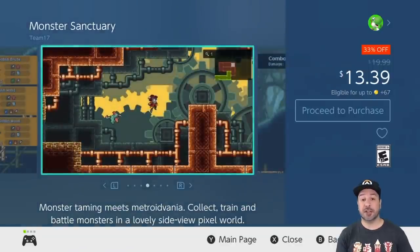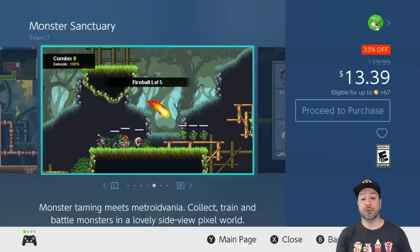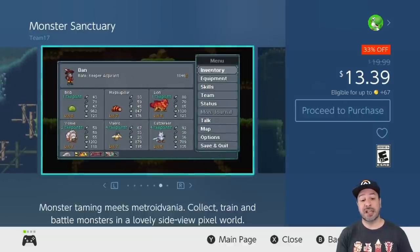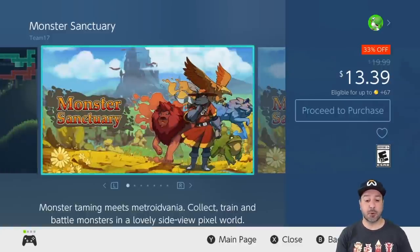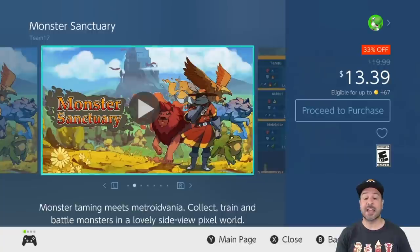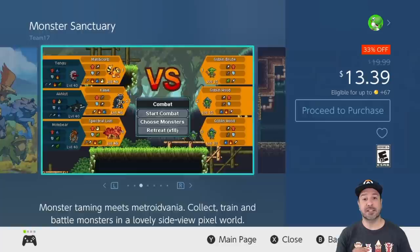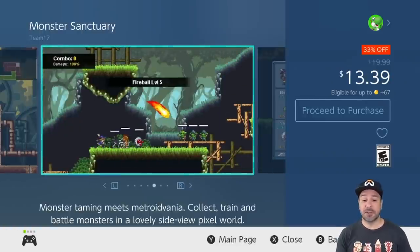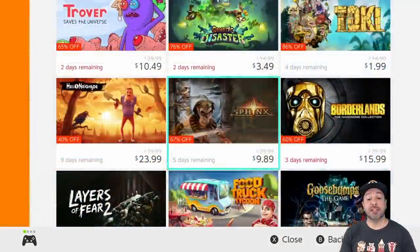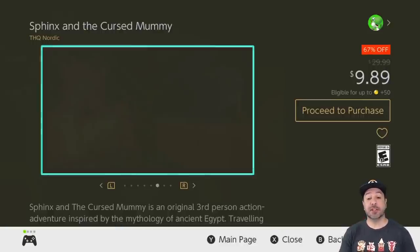Next is Monster Sanctuary, a game I fully reviewed on the channel, currently 33% off at $13.39. This is basically a metroidvania meets Pokémon — however, don't expect the battles to be as simple as Pokémon. They are 3v3 battles at all times with quite a depth of strategy in the combat and different abilities. Check out my review for more information, but trust me, this is an excellent pickup.